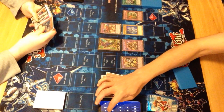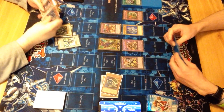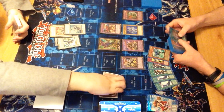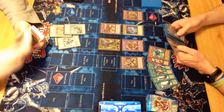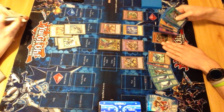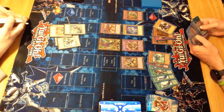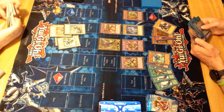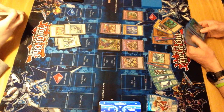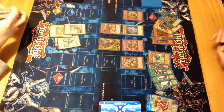Gaia into Doctor Warrior. Neos into Junk Converter. Sunrise attacks for 3100. And then attack for game with Nebula - how big is Nebula? 3600. Not bad. And to think my opening hand wasn't that great - it was Necro Shade, Storming, Blade Edge, Clayman, Shadow Mist, and Instant Contact.